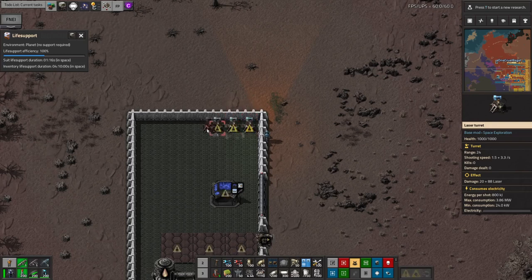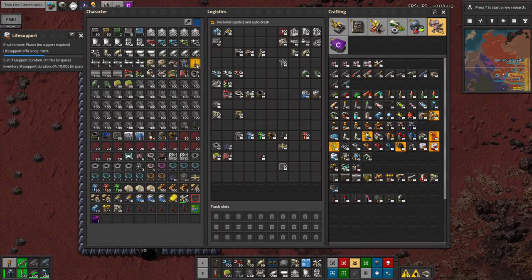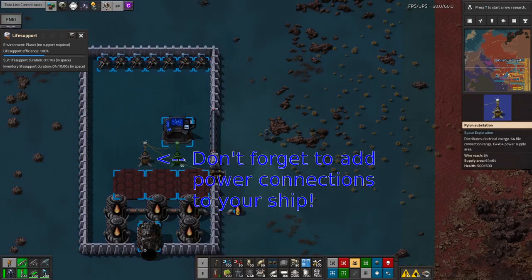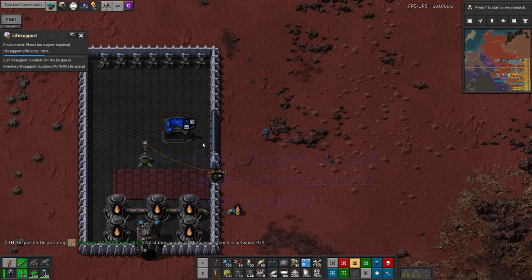Finally, there are tiny asteroids in space which can damage your ship, so we need some defences on the front. Lasers are the simplest because they don't need ammunition. Later, you can fit shields too. And that's it — congratulations, you've made your first spaceship.